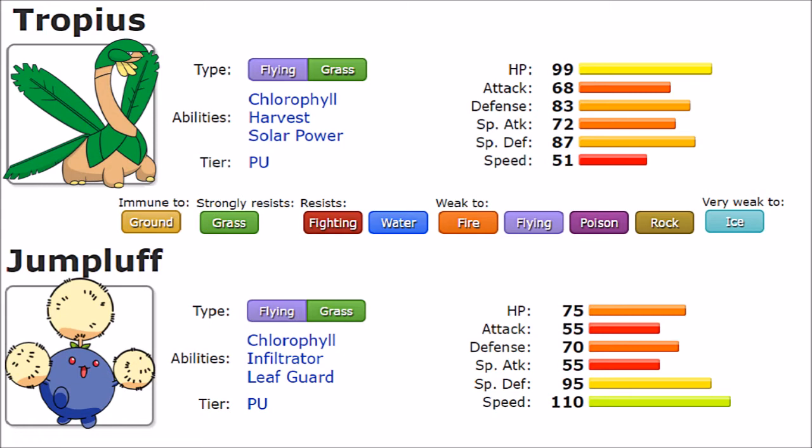Jumpluff also gets Cotton Spore to boost its speed further, Aromatherapy, and Amnesia on top of Cotton Guard. There's also Seed Bomb and Bounce for additional coverage. The move pool isn't the broadest, but it's very focused — Jumpluff excels as a setup sweeper, a supporter, or an annoyer, and it does these roles really well. It's unfortunate that it carries the Grass/Flying typing, because this combination of moves is more annoying than you'd expect.